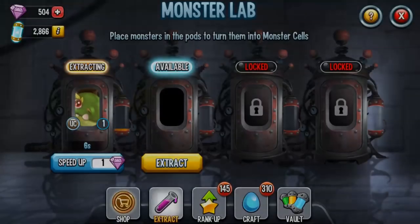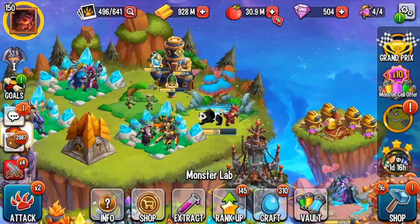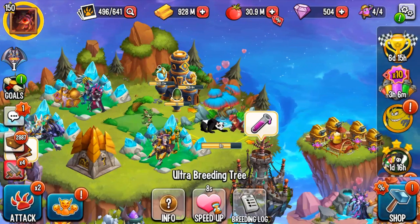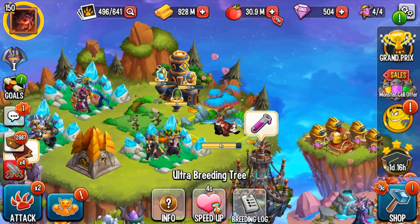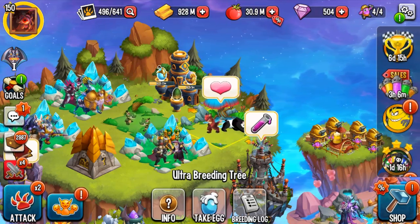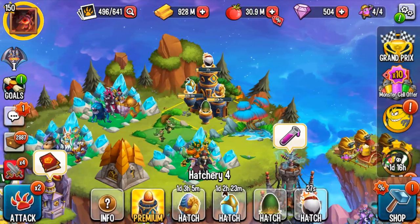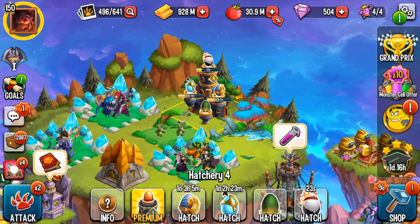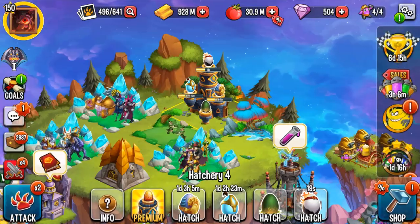If you need cells, start extracting because you're definitely going to need them. For example, if I need to extract a Fire Sard I can — it only takes a couple of seconds. Make sure you accumulate cells because there are lots of nodes that require ranking up an uncommon monster or a rare monster. This is why you typically want to breed a fire monster plus nature monster — you'll get a Green Sard or a Pandican, which is a rare or uncommon fire/nature monster. Whenever a node pops up requiring you to rank those up, you've got them ready.